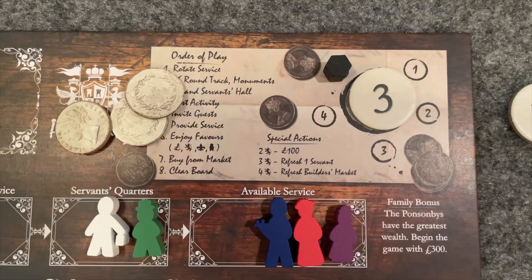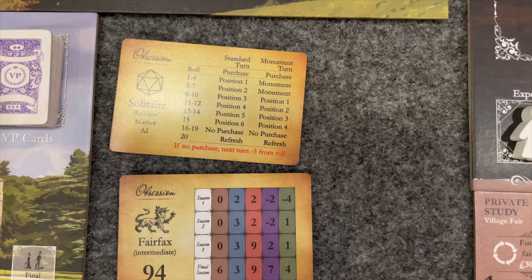At any time during your turn, you may perform one of these special actions: spend two reputation points to gain 100 pounds; spend three reputation points to refresh one servant — you can do this for as many servants as you want but it costs three reputation each time; or at a limit of once per round, spend four reputation points to refresh the market.